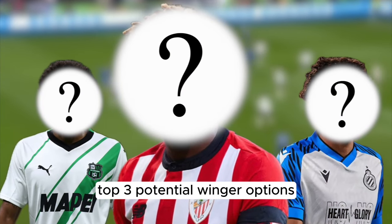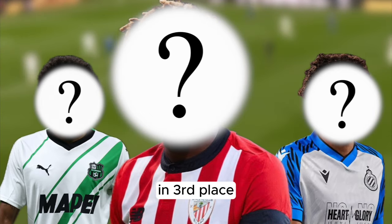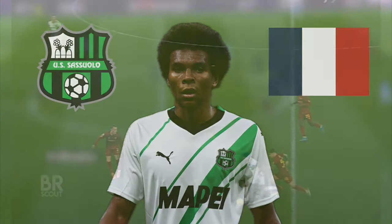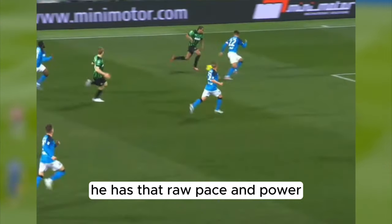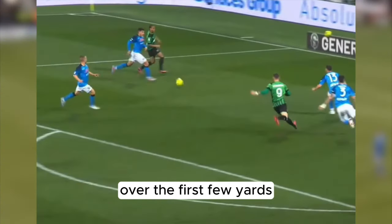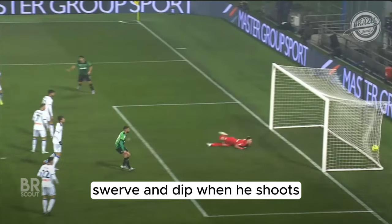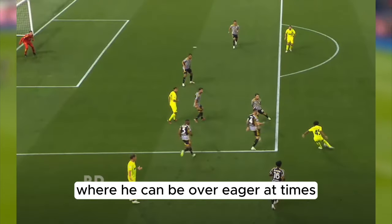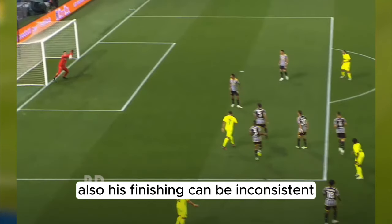Here are LilyWhite Labs' top three potential winger options who fit the role well but are also realistic. In third place we have Armand Lauriente, a Frenchman who currently plays in Serie A at Sassuolo. He's hugely unpredictable in 1v1 due to his ability to go both ways on the touchline, and he has raw pace and power meaning he's devastating over the first few yards. His ball striking from range is impressive — he's able to generate swerve and dip when he shoots. However, there are concerns around his decision making, where he can be over eager to get a shot off, and his finishing can be inconsistent.